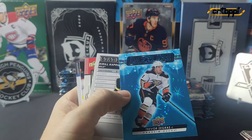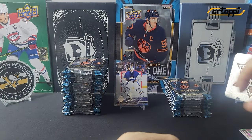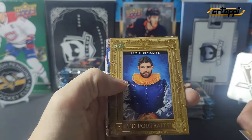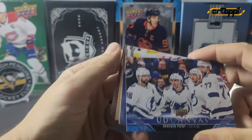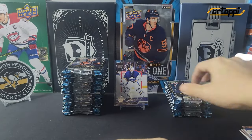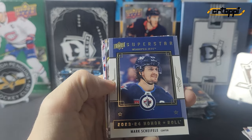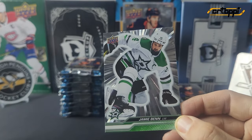There was a dazzlers of Trevor Zegras, a teacher's pet of Jonathan Taves, and a canvas of Leon Draisaitl. We also have a canvas of Braden Point. Then stat box fillers of Hampus Lindholm, an honor roll of Mark Scheifele, and our outburst silver is of Jamie — that is a cool shot.